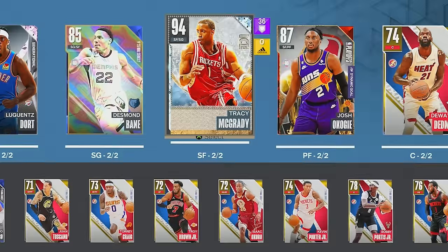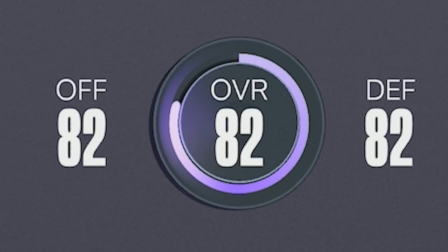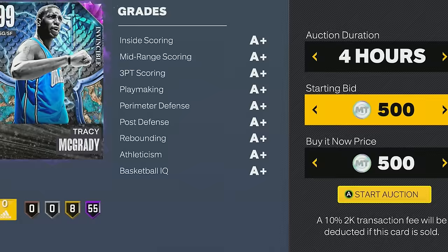This is the current squad right now. Also, I want to spice things up - if I complete every challenge but my team is not up to a 91 overall by the end of this video, I'm going to toss up that Invincible T-Mac. So we've got to get up to a 91 overall by the end of this video.